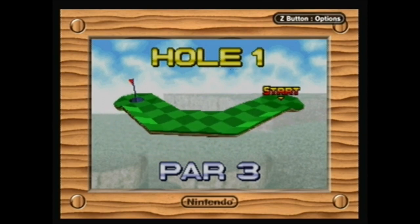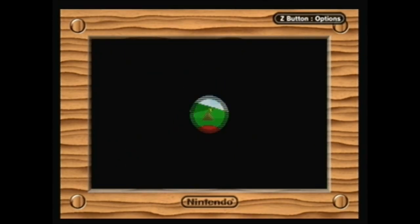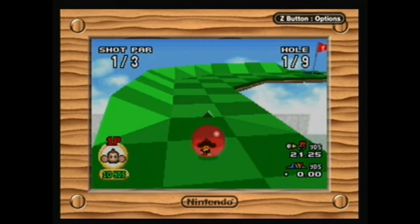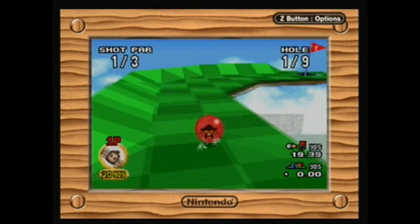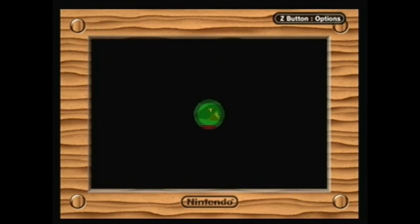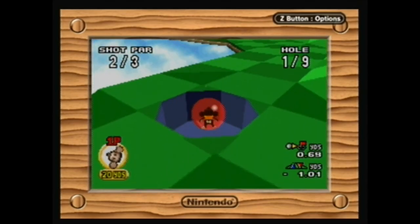Hole one — these are all par three on the beginner course. You can adjust your distance here; there's a 20-yard distance option. I'm going to go with 20. You can go up to 40 with a single shot, but I'll stick with 20. So we're going to kick the ball over — simple as that. You're aiming to get a hole-in-one if at all possible, so it's definitely useful to maintain your power.